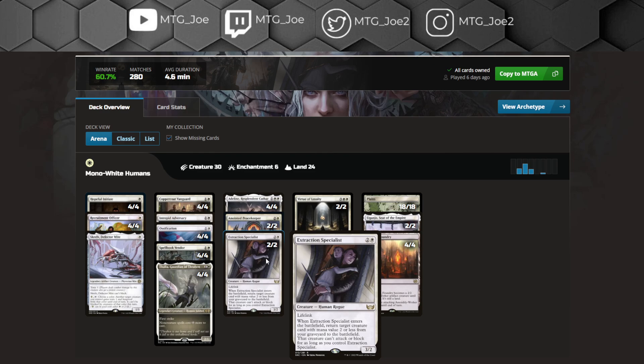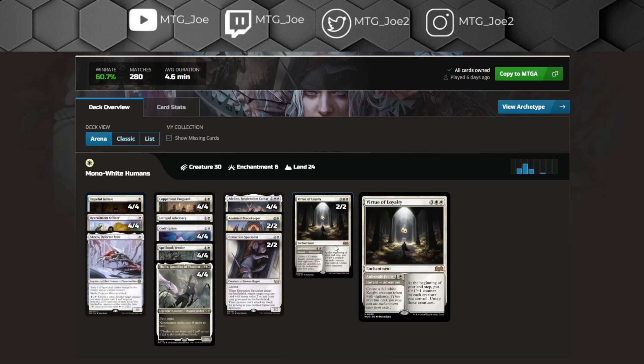Extraction Specialist is very well suited — it lets you trade early with creatures and get your creatures back. A 3/2 lifelinker can help race against the more aggressive decks. If you are anticipating that much Mono Red, it would be reasonable to swap the Peacekeepers completely to Extraction Specialist, as the tax on Peacekeeper is not really effective against Mono Red given that their card cost is very low, and it's pretty easy for them to kill a 3-toughness creature.